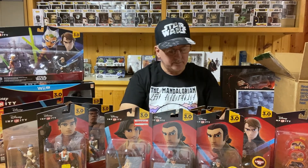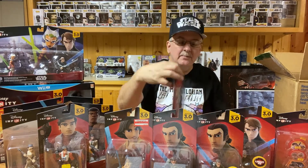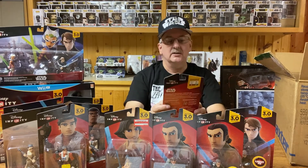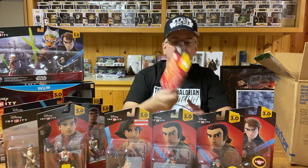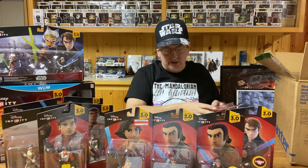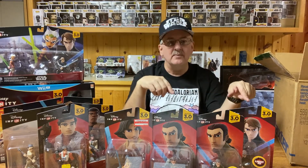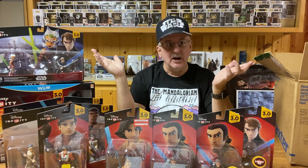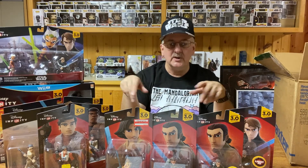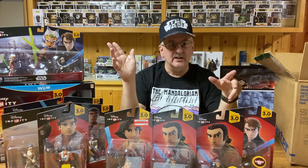I also have a third one — actually, it's a duplicate of the Twilight of the Republic Power Disc Pack. A couple of these I picked up on clearance. These were normally $10 per pack, and a couple I picked up for $2.98 — over one third off. A lot of these figures I started picking up more toward the end of Disney Infinity, because Disney has closed that game now — there is no Disney Infinity anymore. As they were closing out the figures, that's when I started picking up a bunch of these. Some I got on a pretty good clearance sale; some I paid regular price for because some stores didn't have them on clearance, but I wanted them in my collection.